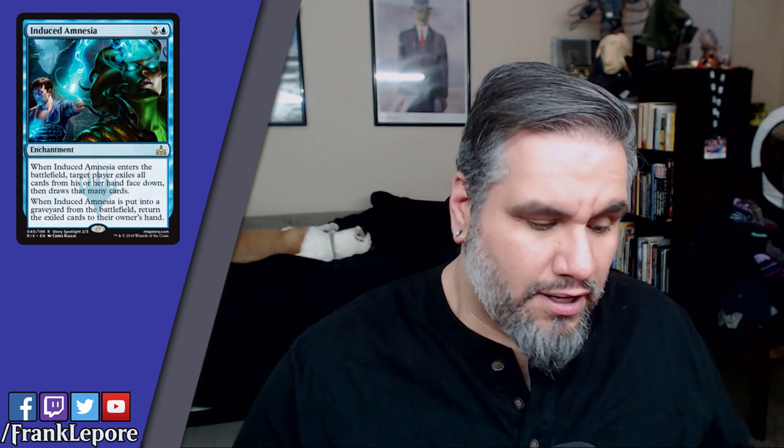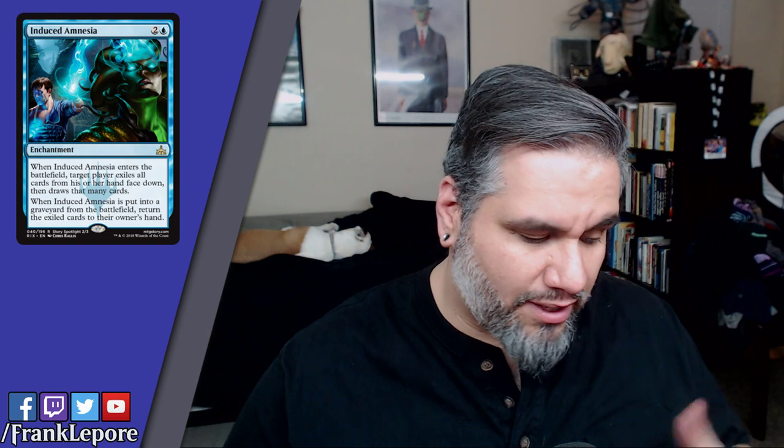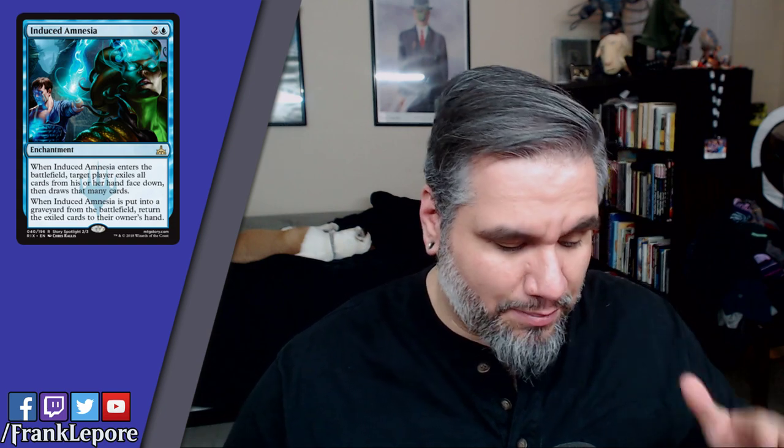Induced Amnesia: three mana rare enchantment. When it enters the battlefield, target player exiles all cards from their hand face down, then draws that many cards. So if your opponent has five cards, they exile all five and draw five new ones. When Induced Amnesia is put into a graveyard from the battlefield, return the exiled cards to their owner's hand. So if you play it on yourself with three cards, exile three, draw three new ones — if one is an Oblivion Ring... wait, it only triggers when going to the graveyard, not when it leaves play.